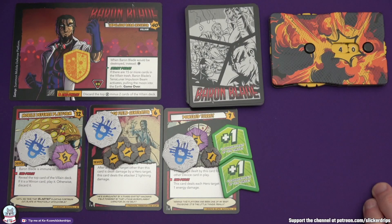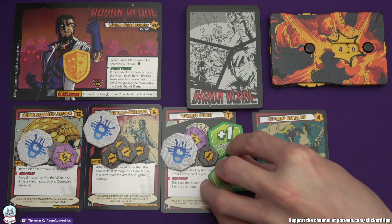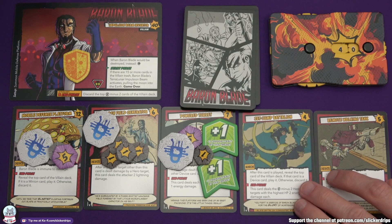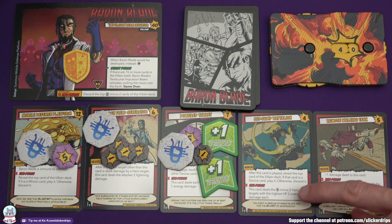Right now we've got Baron's turn. Start phase - there are two cards in his trash, so nothing else to deal with. Play a card - we've got a minion: Jet Jump Battalion. After this card is played, reveal the top card of the villain deck. If it is a device, play it, otherwise discard it. It is a device - we've played the Remote Walking Tank. Minus one damage dealt to this card. And then the end phase: this card deals the number of heroes minus two targets - so the one target with highest HP - two energy damage. And then this one is going to deal the hero target with the highest HP number-of-heroes energy damage, so three energy damage.